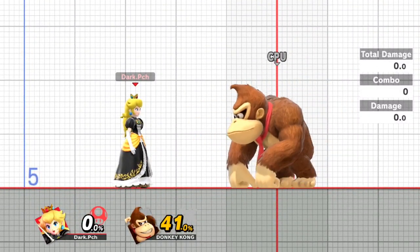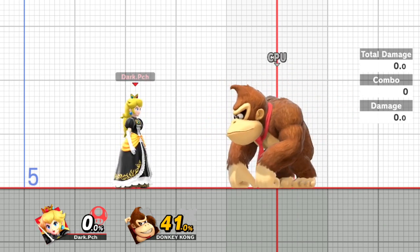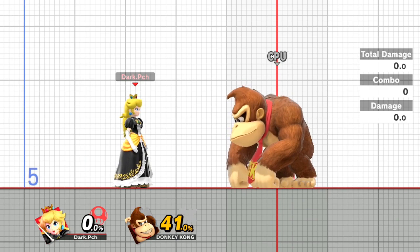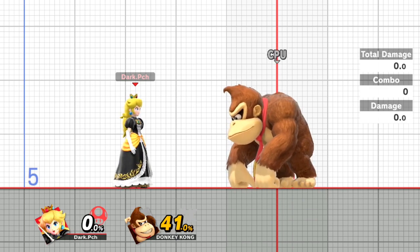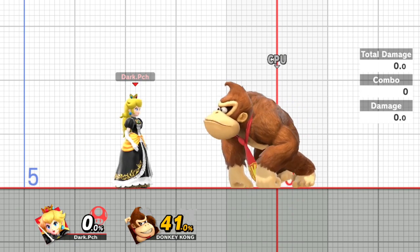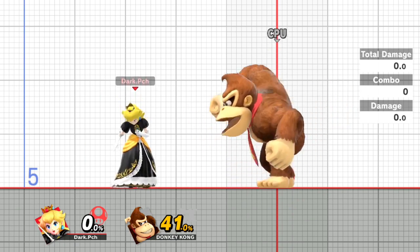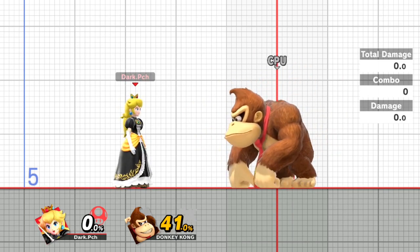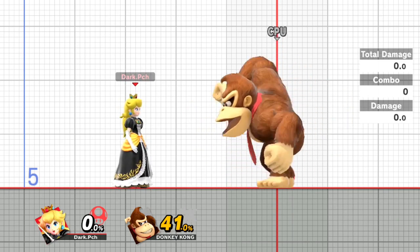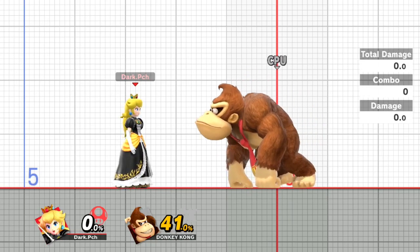Hello everybody, I'm bringing you guys a video to answer a problem that a lot of players are having - why do you get an air dodge when you try to Z grab, or why do you get a d-air when you try to toss up and down?